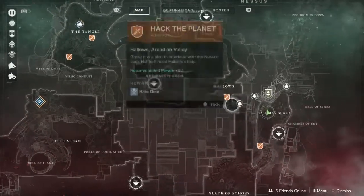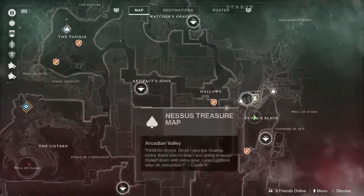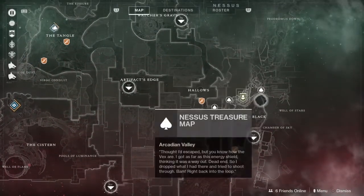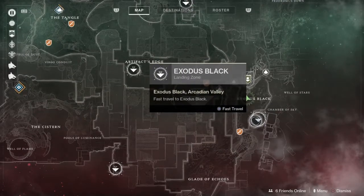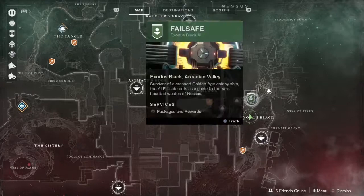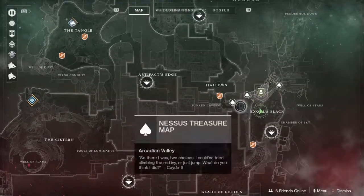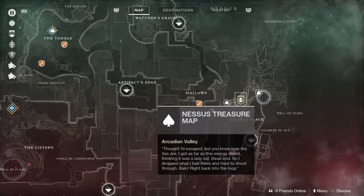What's up my beer bros, I'm back with another Cayde stash video. As you can see, we're on Nessus. We're going to start right to left this time, right near the spawn in Exodus Black. We're currently looking for this one to the right side of Failsafe, and then we'll look for these two in a little bit — but right now this one near the Well of Stars.